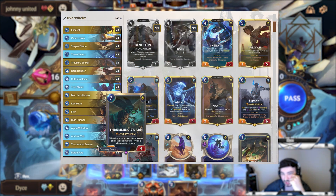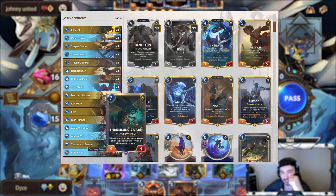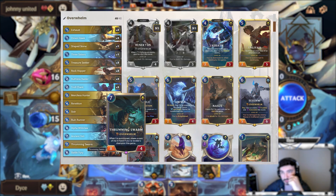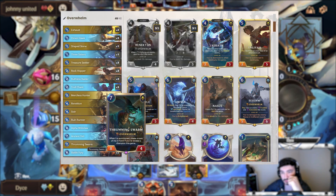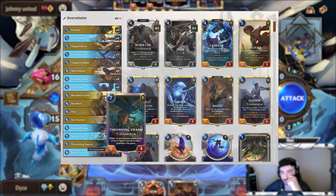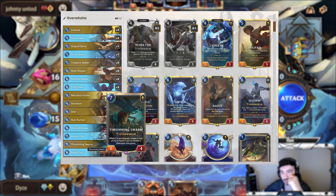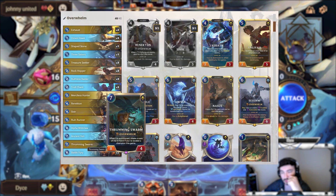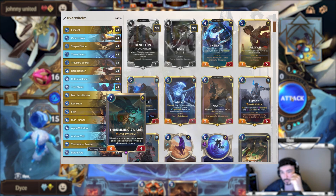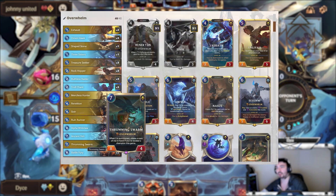Thrumming Swarm: it's not the easiest to level up a champion in this deck — you're usually leveling up Sivir if you do. It's not that hard though. And once you do it, you just end up creating unlimited Thrumming Swarms. So in those really late grindy matchups where you normally would have to surrender because you're out of cards, now you can just keep getting these, so your opponent has to keep dealing with them. Some decks won't be able to. It's pretty cheap at 7 mana for 8 Overwhelm attack.